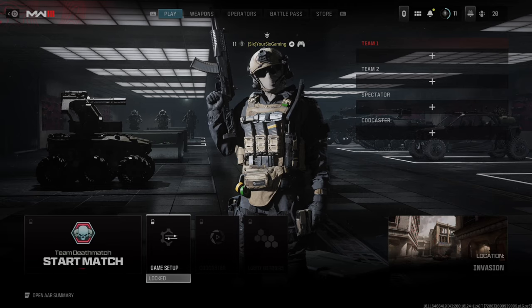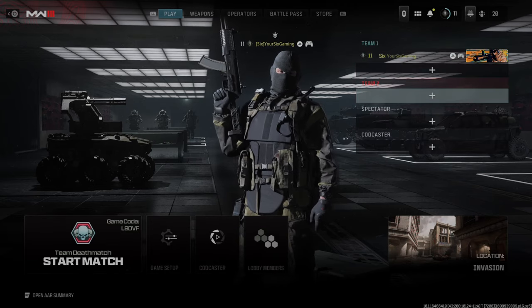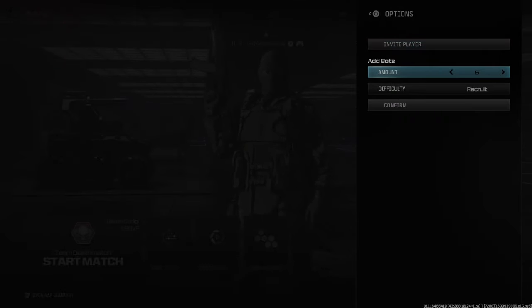You can change the different playlists, the maps, etc. But I'm going to show you how to add a bot. So you can just go to the plus icon right here and then you can go to add bot and you keep increasing this. It looks like you can have 13 bots on the other team.